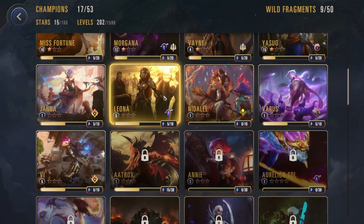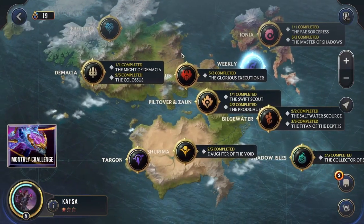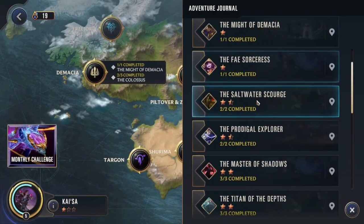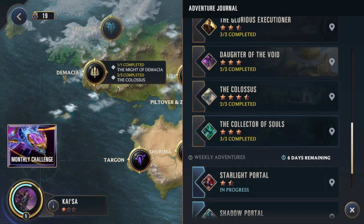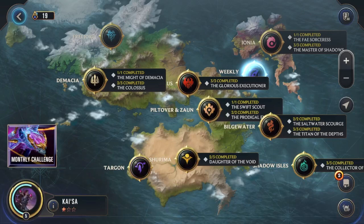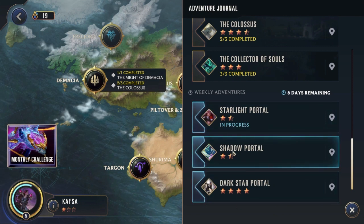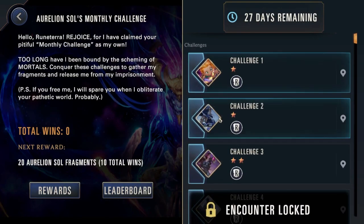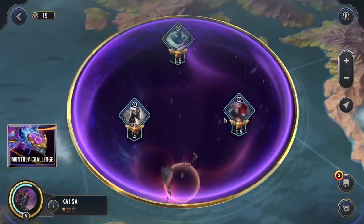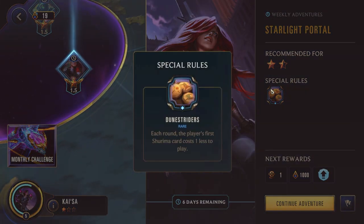There's a lot of progression-based stuff which at first can be scary, but I've started really enjoying it. You have a bunch of solo player missions that get harder and harder. And then every week they have new adventures for you to do — which is what we're currently doing. You have weekly adventures with 1-star, 3-star, and 4-star challenges, and also monthly challenges. Each adventure has its own special rule active — for this one, the player's first Shurima card costs 1 less to play each round.